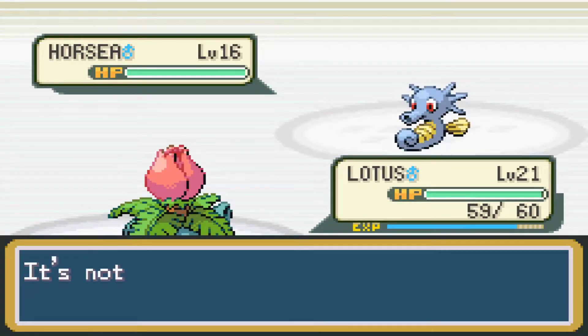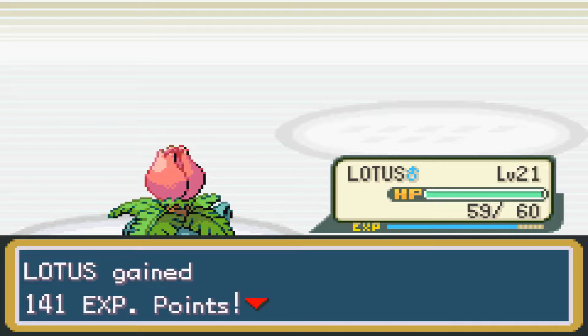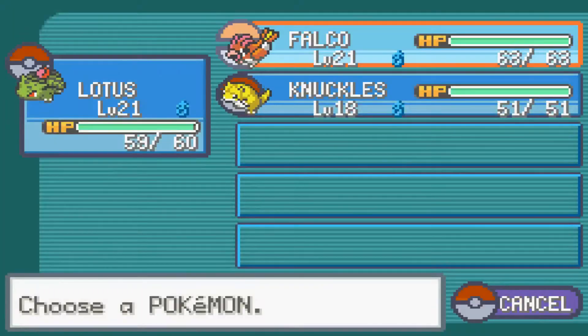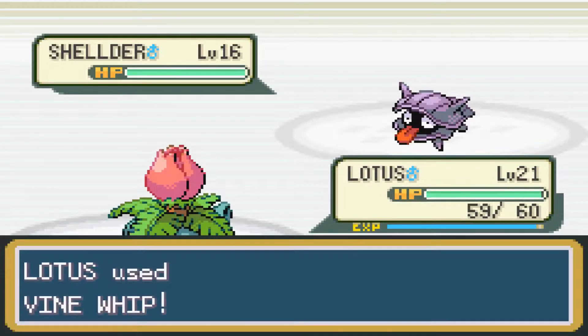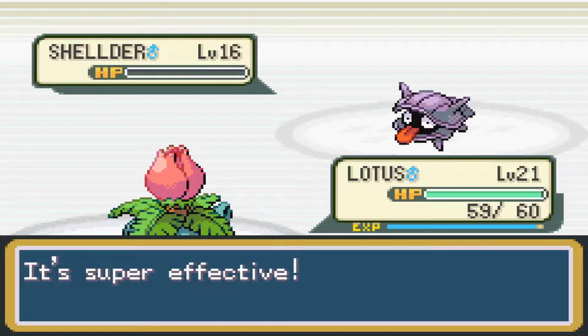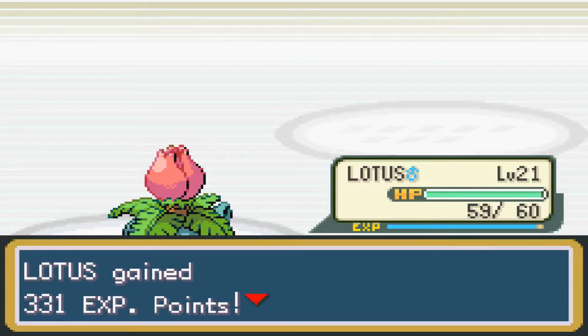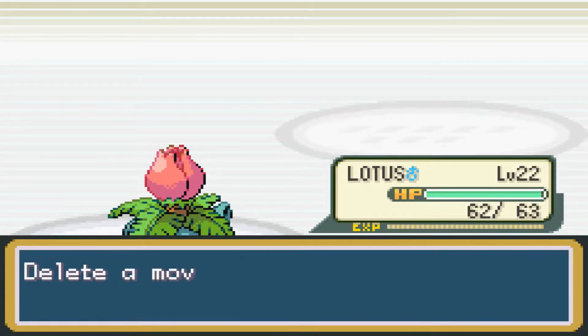Lotus does one or two damage with Vine Whip. It's great that we got Knuckles up eight levels in the last video. Next up is Shellder — it's a very unique Pokemon being a water and ice type. Knuckles will have to fight on his own eventually, but for now Lotus will knock things out. Shellder is very bulky physically, but Lotus at level 22 can handle it.